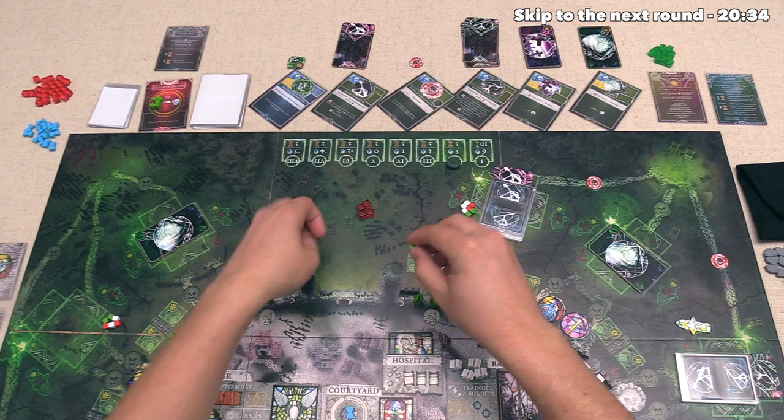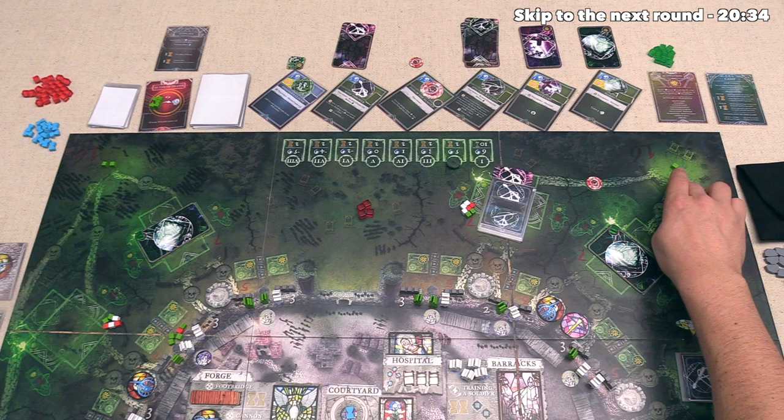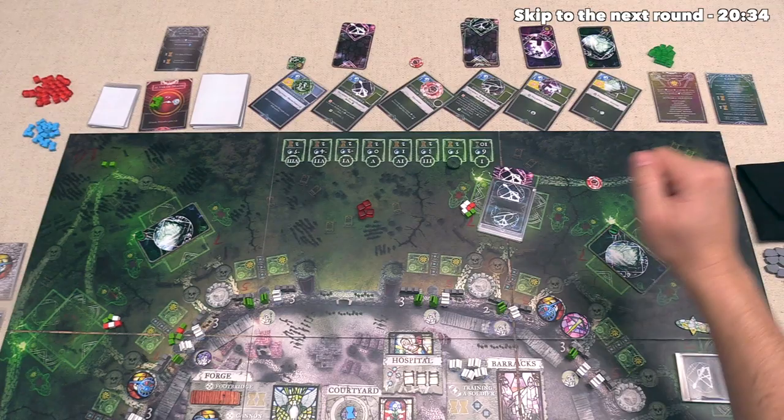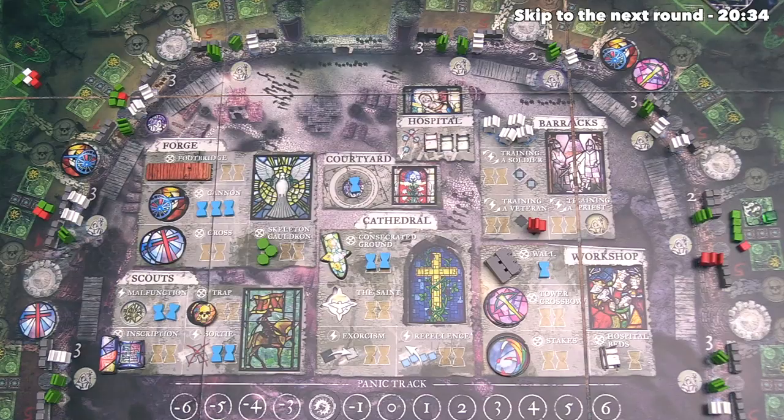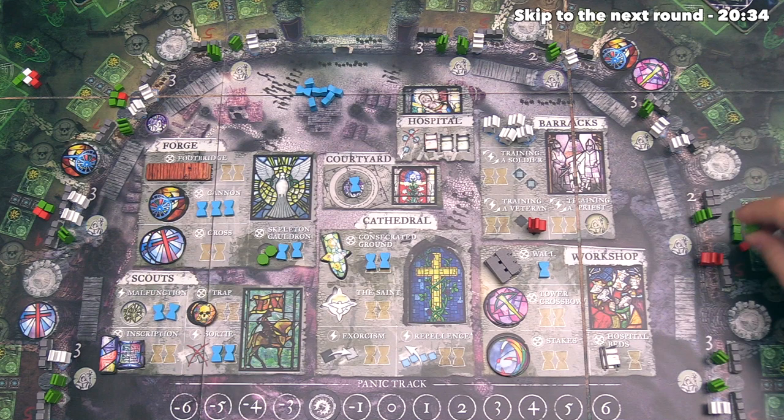Now, at this point, us as the defender can spend time. We know that we're going to get three time for the minor maneuver and five time for the major one. We also don't get any bonuses for units left in the camp because obviously there aren't any. So let's take eight time, and we have to immediately spend it. The first thing I think we should do is create a skeleton cauldron — we only have three of these total, and we can build it onto the circular cauldron spots on the walls. I think putting it right over there is going to help us out. Every cauldron will destroy one skeleton from that section each one of the melee rounds, so that means there is one less skeleton we need to deal with in this area.